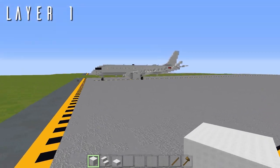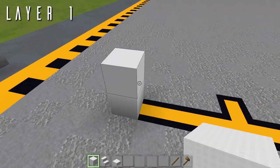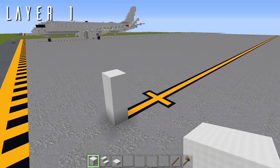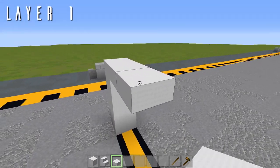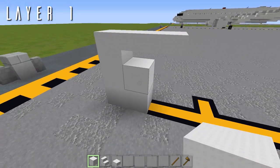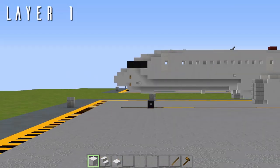For layer one, if you're building on the ground you'll want a two-block gap off the ground, starting on the third block. If you're building in the air you can start wherever you like. We'll start with two wool top slabs off that third block, then grab your quartz slabs — we have two quartz top slabs going back for the nose gear door.